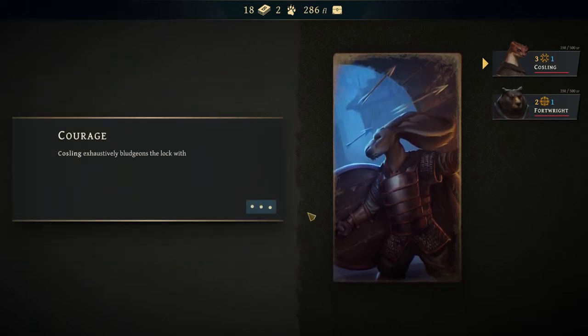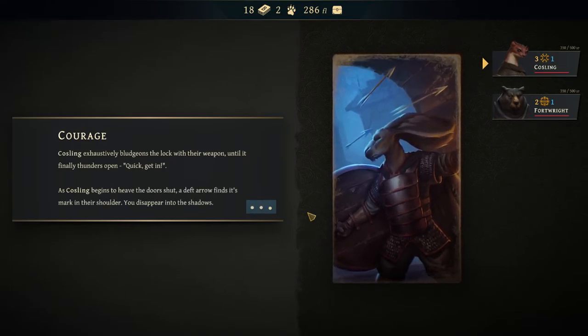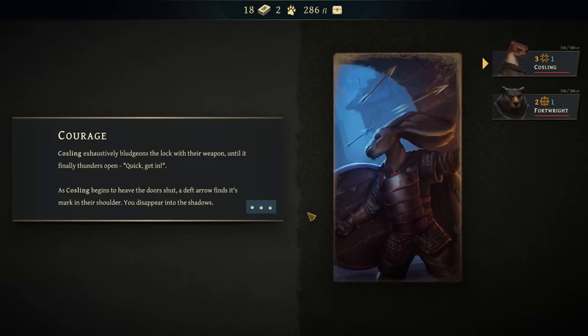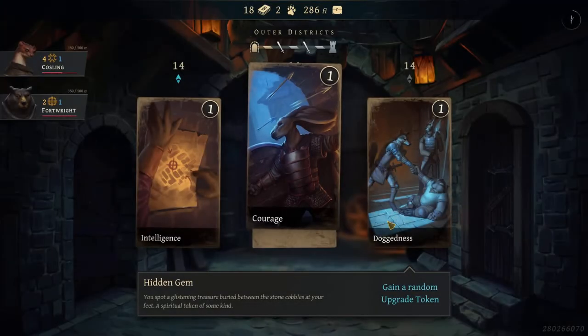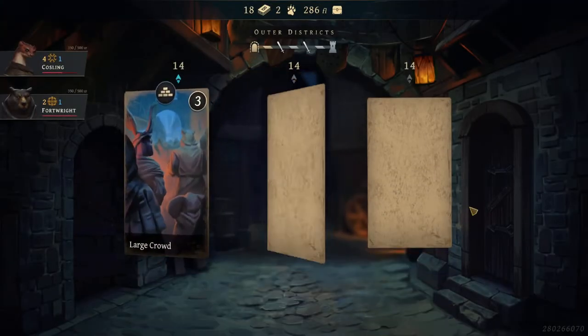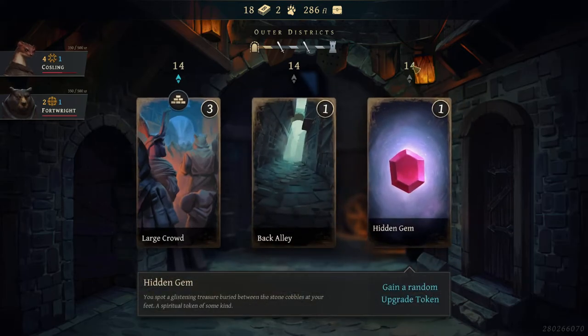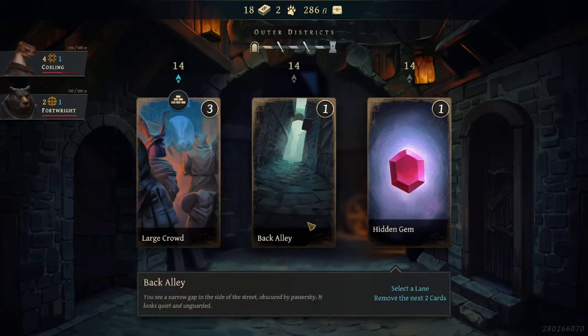Kostling exhaustively bludgeons the lock until it finally thunders open. 'Quick, get in!' As Kostling begins to heave the door shut, a deft arrow finds its mark in their shoulder. You disappear into the shadows. There will be ways to heal up as we go through. I think this section represents the depth rank toward the boss fight — it's kind of like boss fight, boss fight, boss fight.